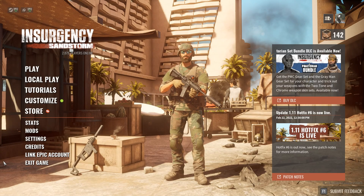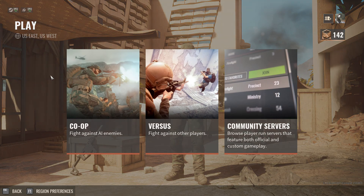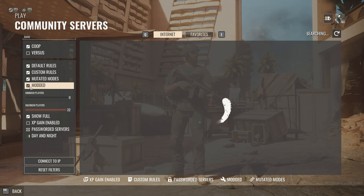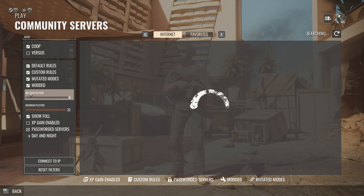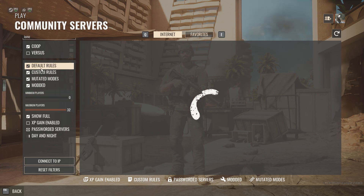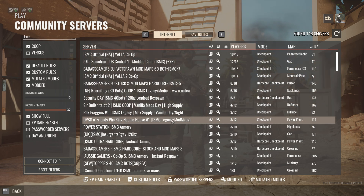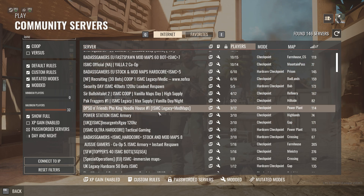Once you're done making your account, come back to the main menu and go to Play. Go to Community Servers and then search ISMC up right here. Ensure you have Modded selected — just copy everything I have selected here. The main filter is Modded. After you search ISMC you should get a bunch of servers.